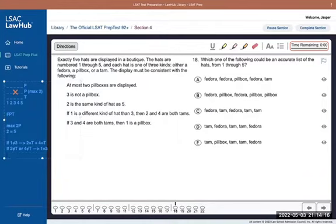Moving on to the last rule: if three and four are both Tams, then one is a pillbox. For the contrapositive: if one is not a pillbox, then three isn't a Tam OR four isn't a Tam. It could be the case that neither are Tams, but we know at least one of them won't be. The AND became an OR when negated — just like before, AND becomes OR and OR becomes AND when we negate.